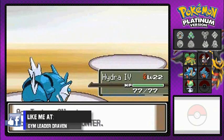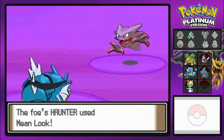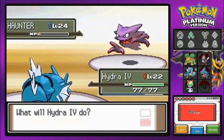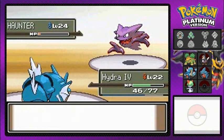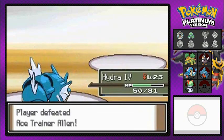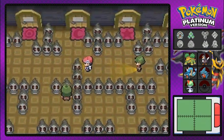Haunter is coming in, so let's go ahead and face Haunter with Hydra number four. Mean Look — whatever, ha ha ha. Here we go with a Bite attack. Let's go with another Bite attack. This person's going to come out with Shadow Ball, hopefully that doesn't defeat us. Defeated Haunter! Hydra number four gains another level — level 23 — and it's learning Dragon Rage, which is another good thing for us. We got $2,800, so let's move on to the next room.